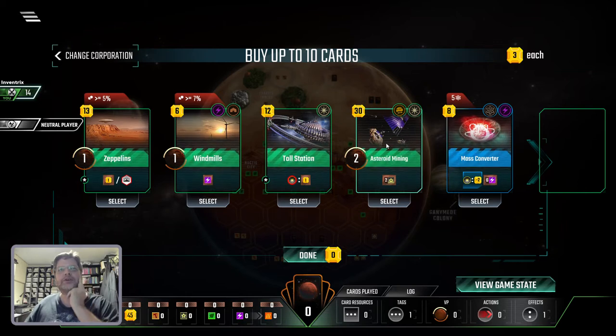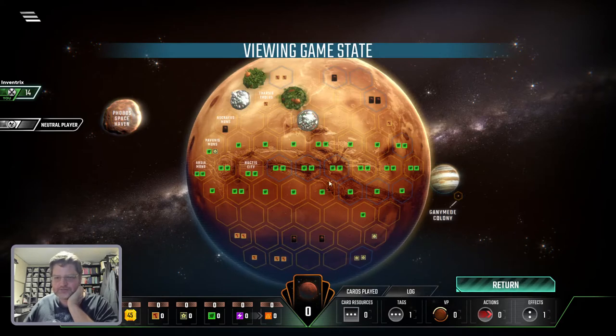Looks like it's about a five-second delay. So my job right now is to terraform Mars, and there are three axes of points I need to accomplish: heat — increasing the heat — water — making sure I get enough water tiles down — and oxygen.